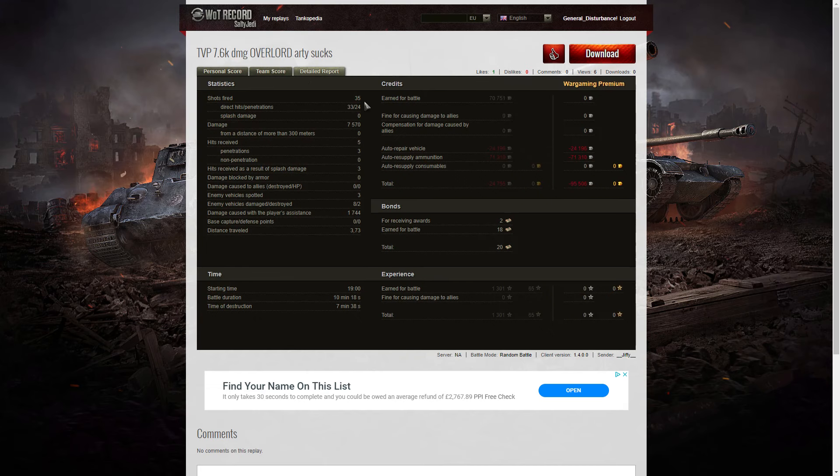Jiffy fired 35 shots in that tank, got 33 direct hits, 24 penetrations - so a few shots did get blocked by the tracks. Damage of 7,570 hit points, all of it at close range. 5 hits received, 3 penetrations, no non-penetrations, and 3 hits as a result of splash damage. That shows that the TVP is fairly vulnerable when hit - it's very light armor to make it go fast, so you don't want to get hit by any rounds, whether HE or AP. He spotted 3 enemy vehicles, damaged 8 of the enemy, killed 2, and did 1,744 hit points of damage assist.